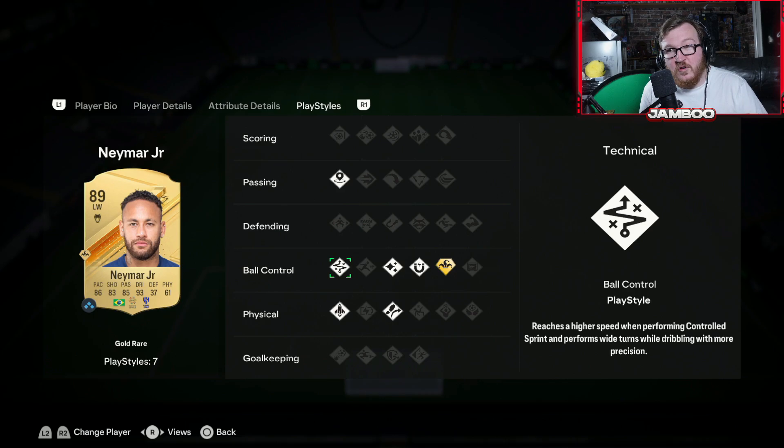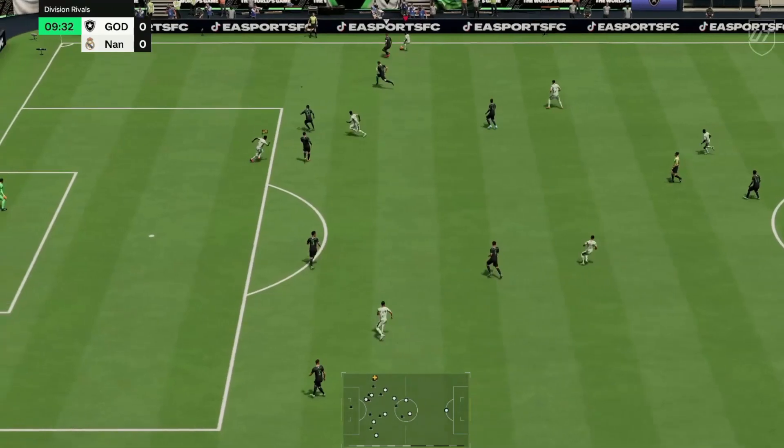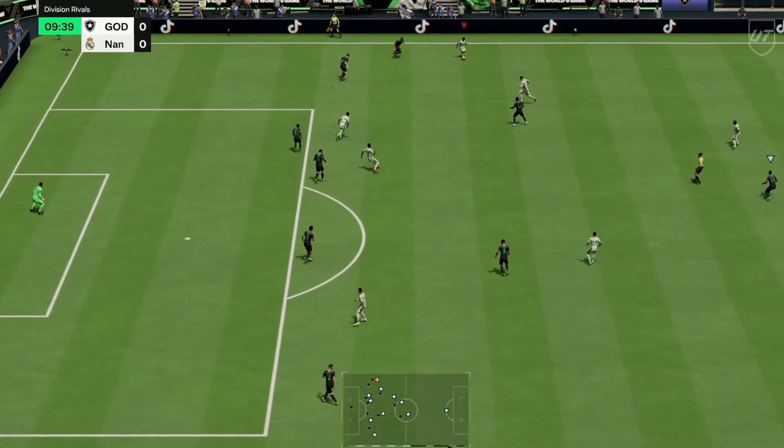Moosiala off the top of my head has the gold play style for this and they are absolutely insane. I'm going to show you guys where and when to use this in game. This R1 dribbling is very easy to perform, but it's probably one of the most effective things in the game at the moment — you can use it in a variety of different positions across the pitch.